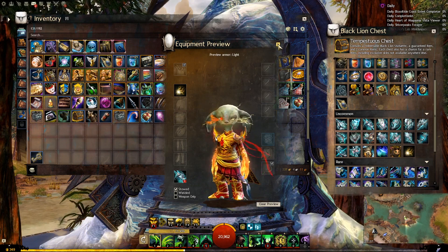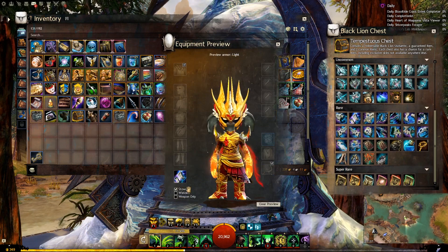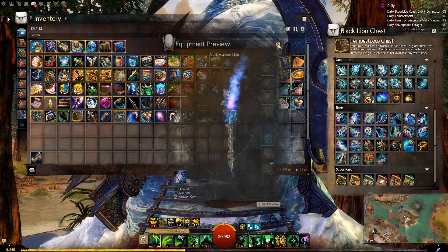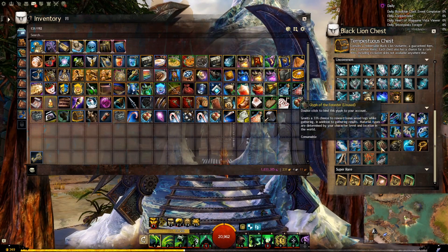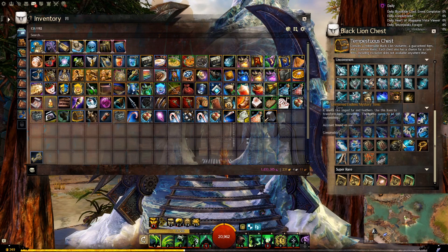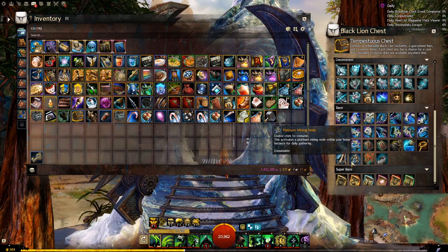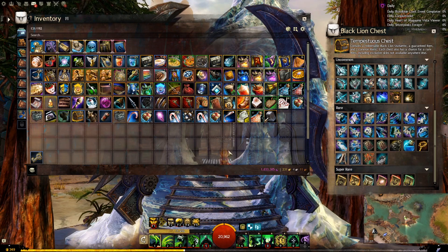Kind of Pikachu vibes. We also have the Leyline weapons as well, which is actually quite a nice set. For glyphs, we have Prospector, which is ores, and Forester, which is logs. We have Iron Ore, Hardwood, Platinum, and Ancient Wood, and just the regular permanent contracts.